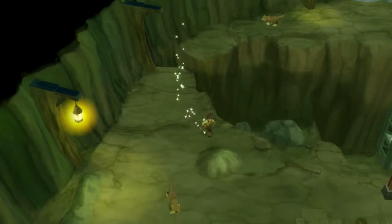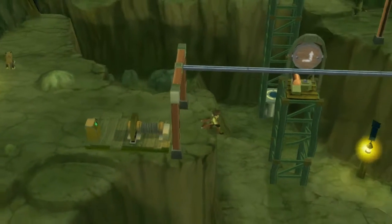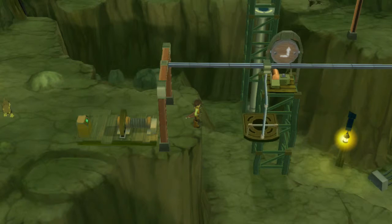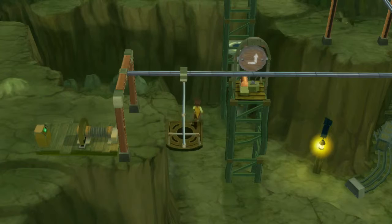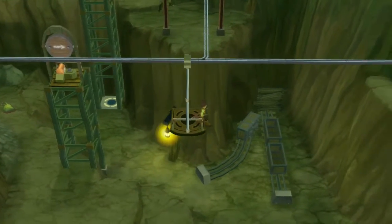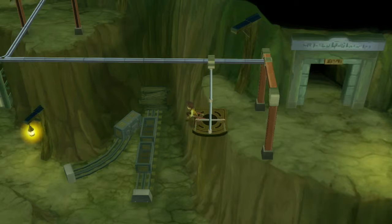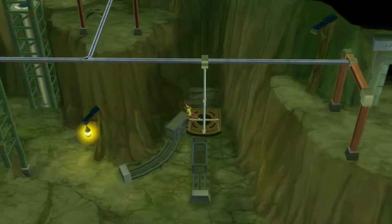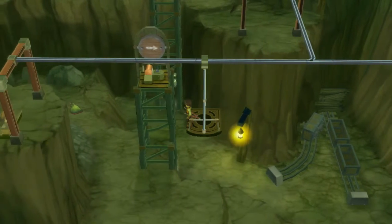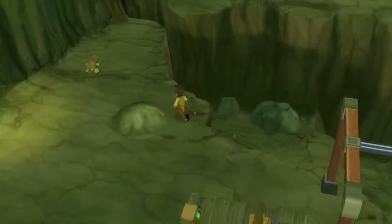We can jump back and forth — alright cool, I thought I was stuck there. This thing takes a little bit too long, I must say. Alright, cool. Then we jump down, get the bomb thingy, and then make our way back and go across. See, I'm smart, I know these puzzles.